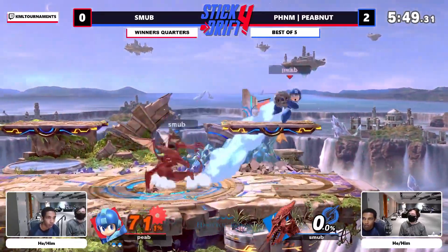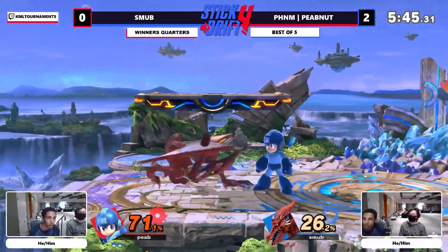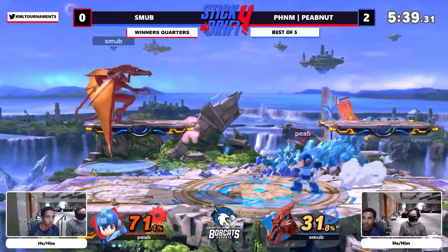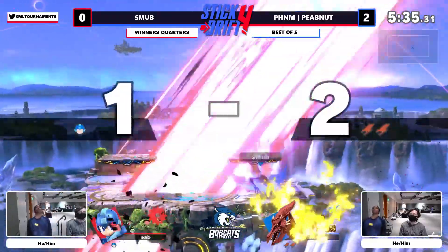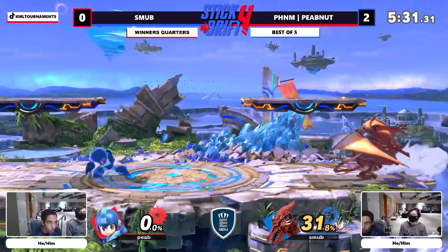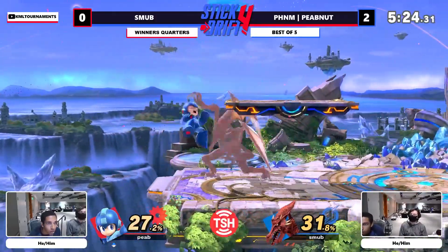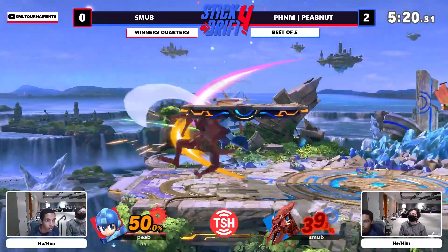Unfortunately at the end of the day it doesn't matter how creative you are, because there's a big blue laser ball coming for you. Still getting caught by the rising aggression options from ledge — that's been working for Peep Nut but not for Smub. Smub has got to find the answer: either give up on that completely or punish Peep Nut for doing it. There is no tech option that will get you out of that up-smash — the only option is a perfectly timed getup attack on reaction to the f-smash release.